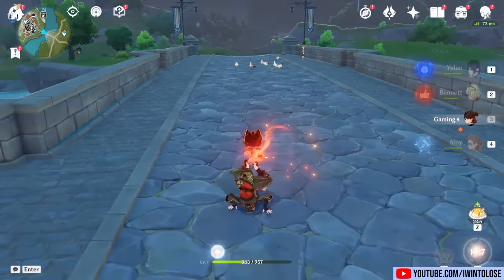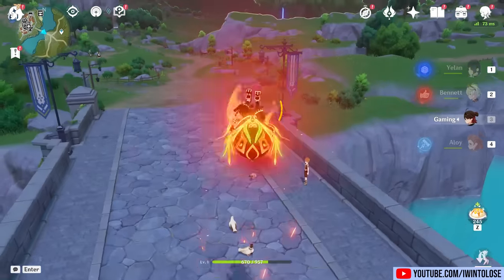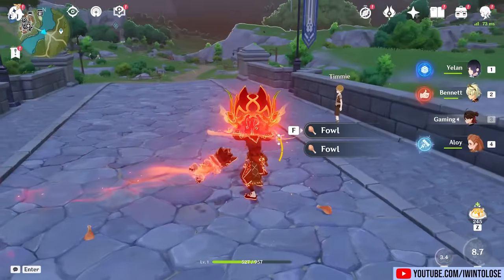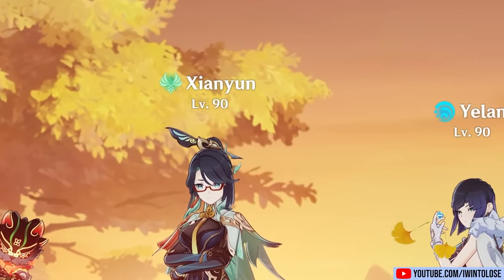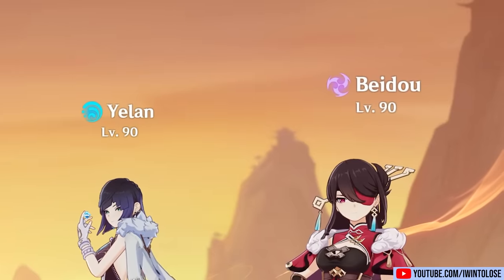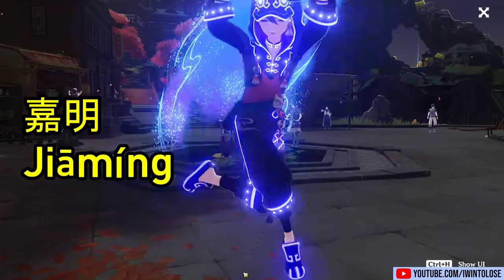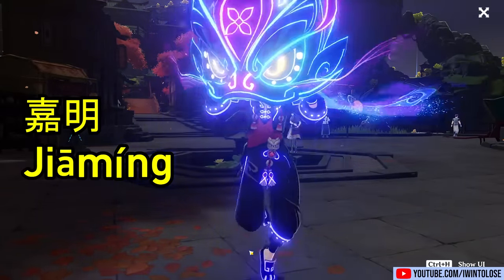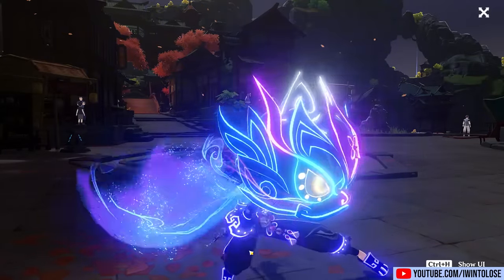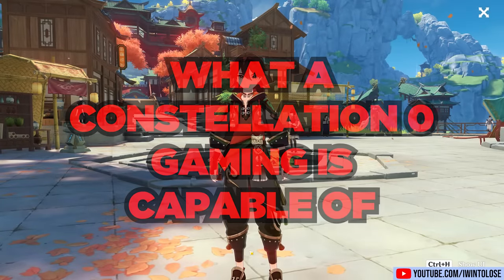I know it's not gaming, it's actually Gamin. What I find particularly interesting about his name is that unlike most of the rest of the Chinese-named characters, Gamin is actually the Cantonese version of the spelling. Otherwise his name would be Giaming if we followed the rest of the game's Chinese naming conventions to English. Anyway, we're here to start gaming with Gamin, and to see what a Constellation Zero Gamin is capable of.